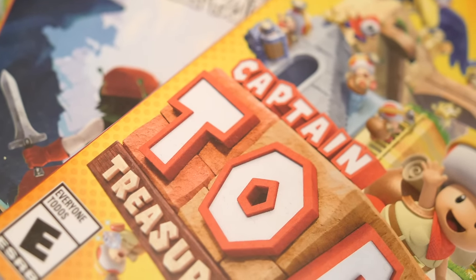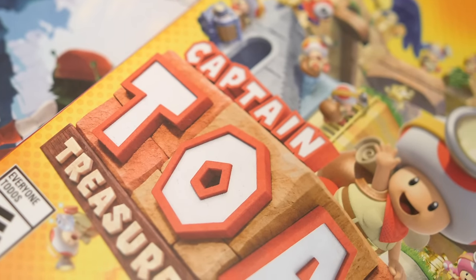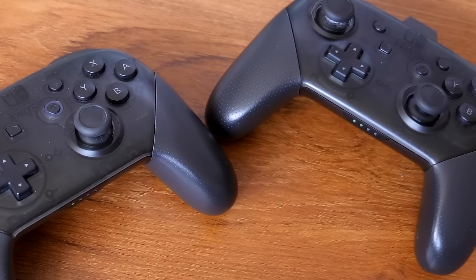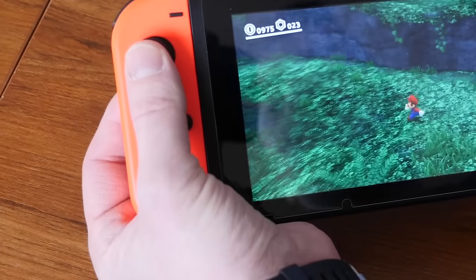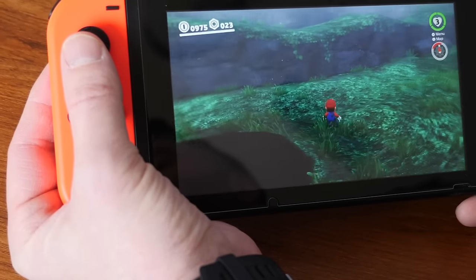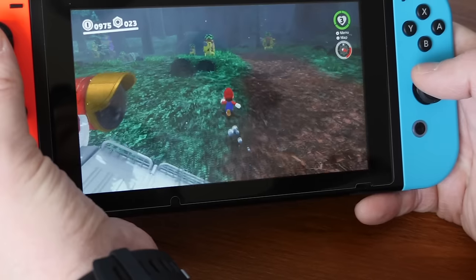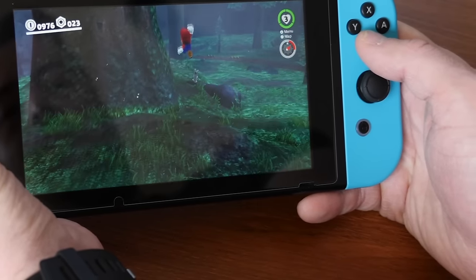Those are all of the couch co-op Nintendo Switch games exclusive to the Switch. If there are any I missed, let me know — I think I got them all though. Remember I'm only talking about exclusives, so you don't need to bring up It Takes Two — that was on everything. If you enjoyed this video, go ahead and watch our co-op hidden gems on Nintendo Switch video. Be sure to subscribe if you like couch co-op gaming — that's all we talk about here. Thank you for watching.